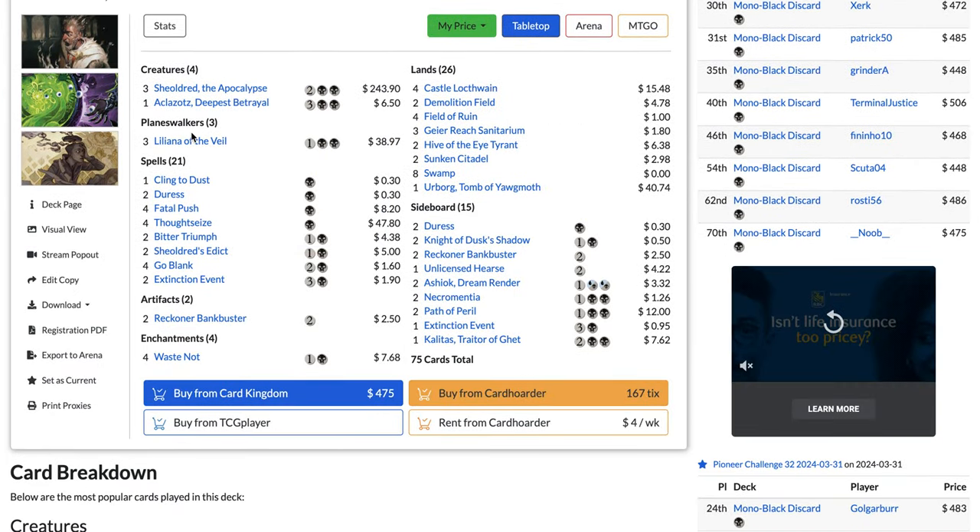For the sideboard: Knight of Dusk's Shadow great in the mirror, Thoughtseize for control and Lotus Field, Fatal Push for creature decks, Sentinel of the Nameless City for grindier matchups, Archon of Emeria great against Lotus Field Combo, Tamiyo's Safekeeping for protection, Haywire Mite for artifacts and enchantments, Painful Truths for card draw in grindy matchups, Radiant, God of the Worthy against expensive spell decks, Collected Company for grindy matchups, and Skyclave Apparition for additional removal. Abzan Amalia is currently 9% of the metagame.